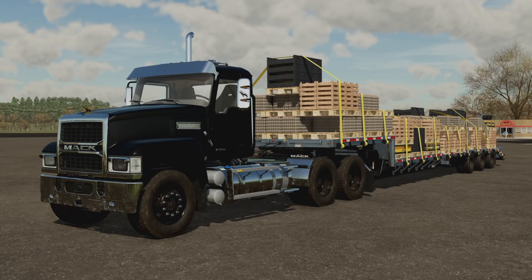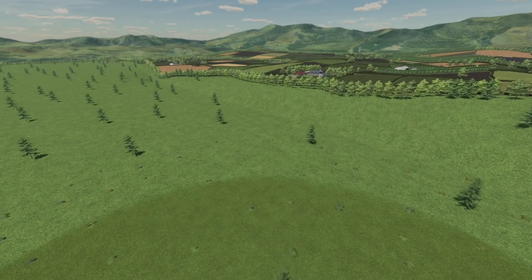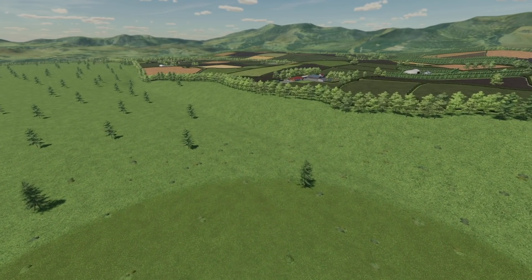Hey, what's up, it's DJ, welcome back to Elm Creek episode number 28 here in Farm Sim 22. Nope — this is 28. Hey, what's up, it's DJ — today we got nine new mods. What's cool about this map is it's a fictional base map based around — nope.